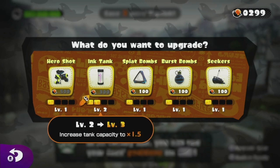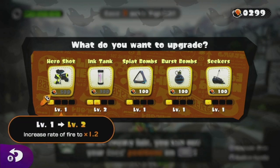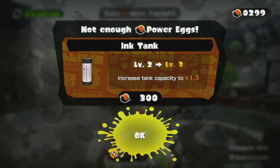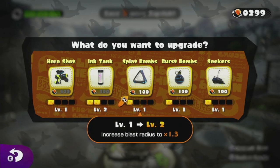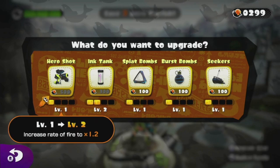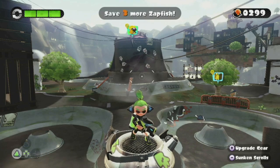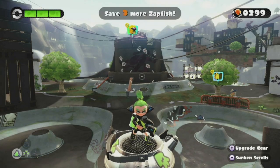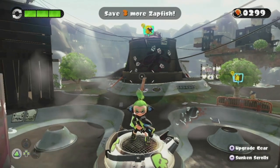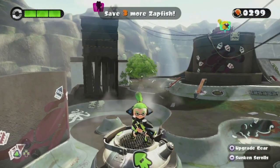Let's go ahead and upgrade our gear if we can. We need 500 for that one, 300 for that one — I'm literally one egg away from 300. But I think I'm going to save it until I get to the hero shot so I can increase its power. We've got three levels done in this episode, so in the next episode of Let's Play Splatoon, we're going to hopefully finish up area two. With that, I'll see you guys in the next episode!